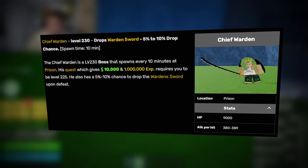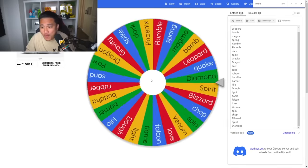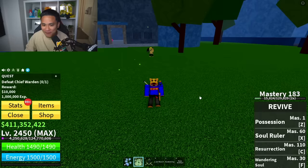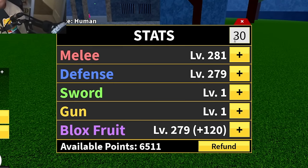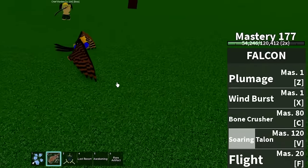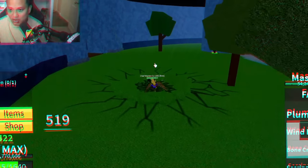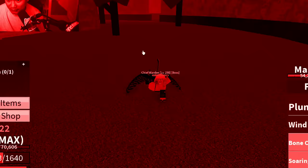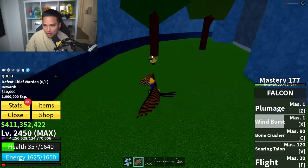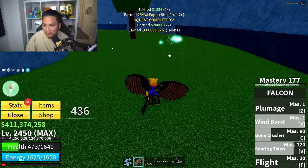Now we have the Chief Warden at level 230. Rolling for a Mystery Fruit — Falcon! We finally got a bad fruit. Adding 30 stats on each. Falcon has five skills and gives you wings: Bone Crusher and Soaring Talon for damage, plus flight to escape. Bone Crusher hits for only 500 damage but does the job. And the Chief Warden is down.